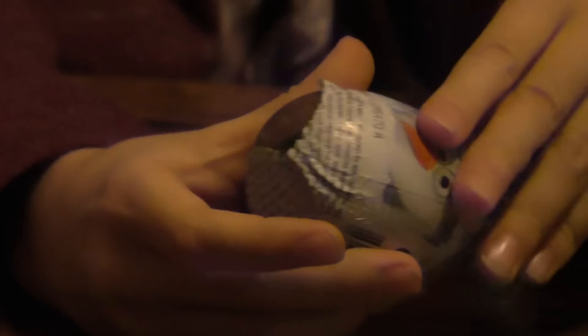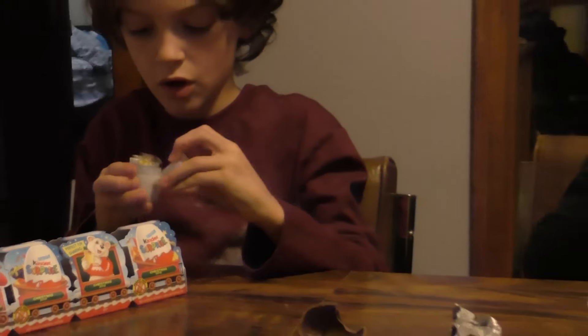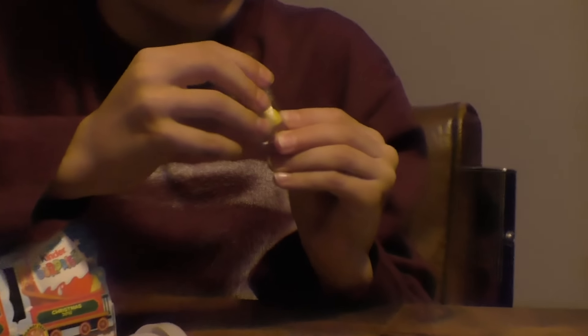Let's both open it at the same time. Alright, here's the chocolate. So what's inside this egg? This is a good egg. We have a lot of stickers — we don't have to build it. An eraser, I think, of the snowman.